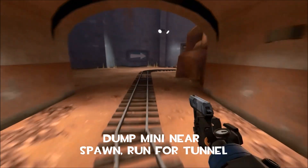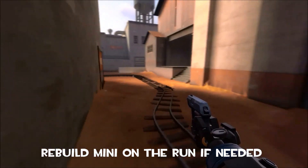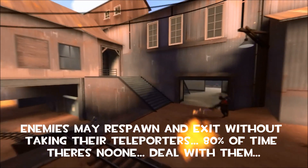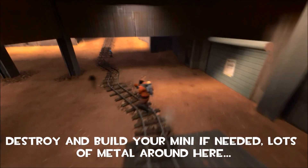You want to run like heck through the tunnel. The idea is you'll want to get into their back line so you can build a teleporter exit. You can build extra mini sentries on the run — you've got plenty of metal to do so. Enemies may respawn and exit without taking their teleporters. Most of the time there's no one there, but if they do come out you're going to have to deal with them.